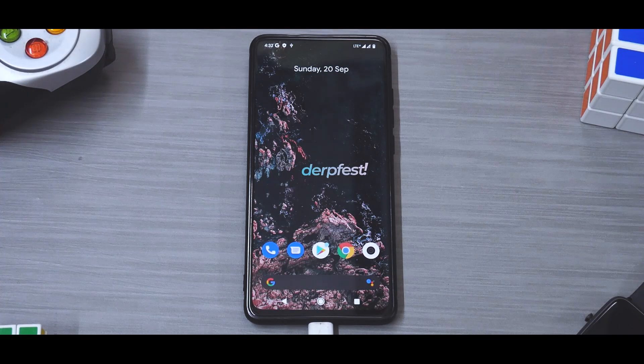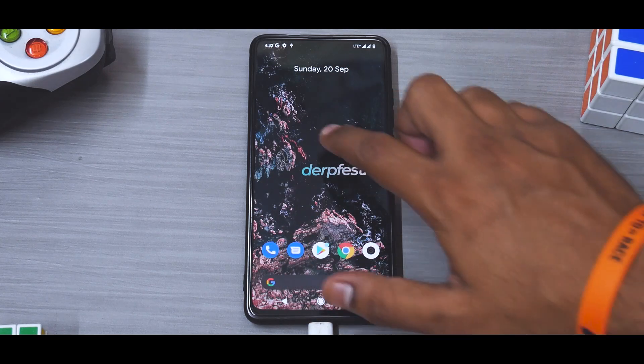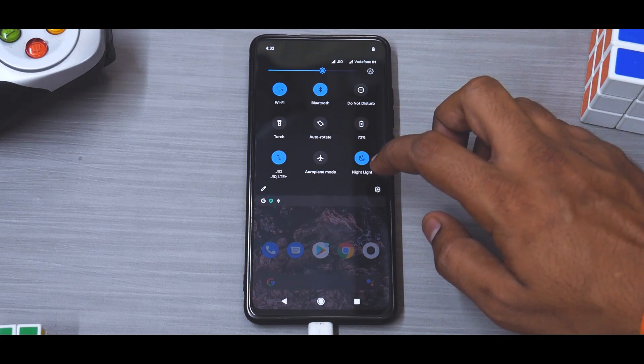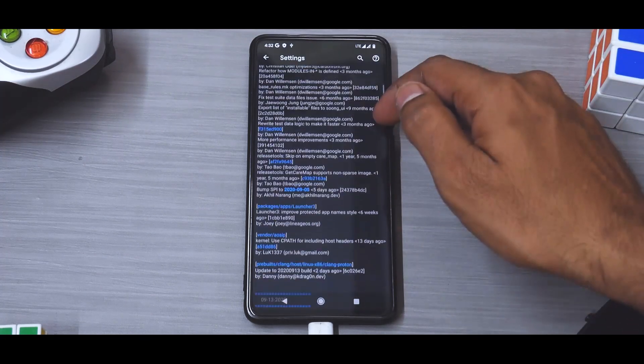We are on the home screen of DerpFest. This is a pixel-esque launcher — it does have the Google Now screen to the left, which is really nice. I've enabled the dark theme; the phone doesn't boot with dark theme by default. This logo looks really nice — this is the latest official version, and here is the complete changelog. It's one of the latest builds and from first impressions it looks really nice.